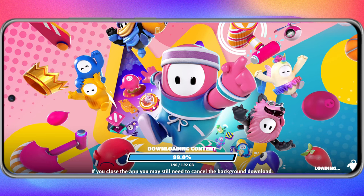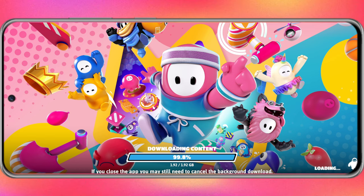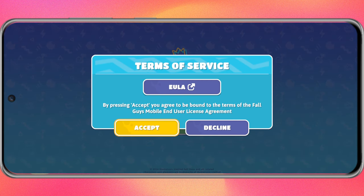Wait for a while. It should be noted that after entering the game, you need to download nearly 2GB of resource packs, and then log in with your Epic Games account to play. It's super simple!